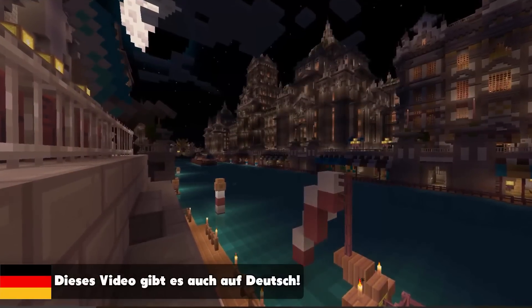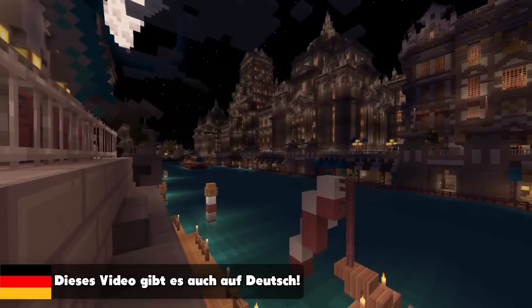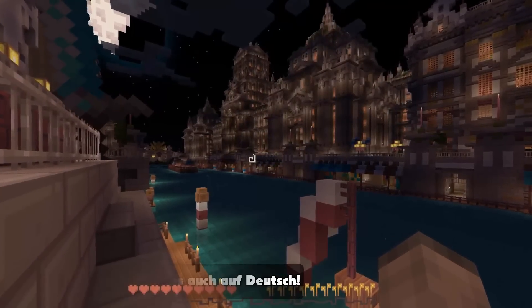On the one hand, there are these nice textures from the Dandelion Resource Pack, but on the other hand, I don't like this crosshair. But how can I change it? This I will show you in this video.